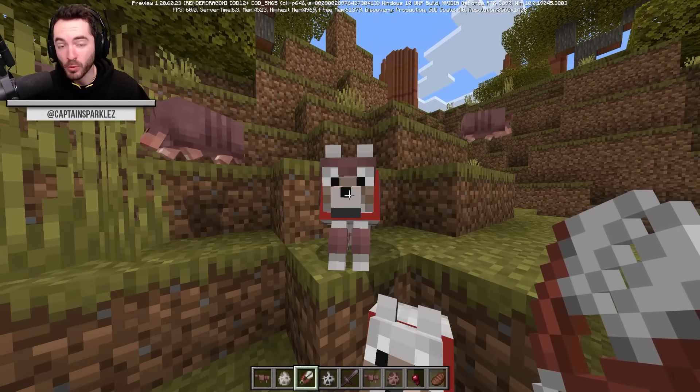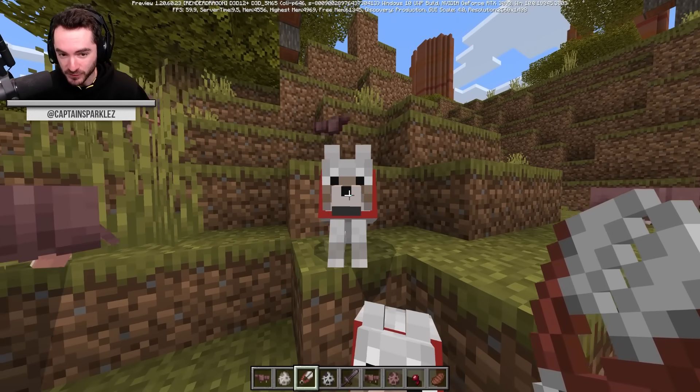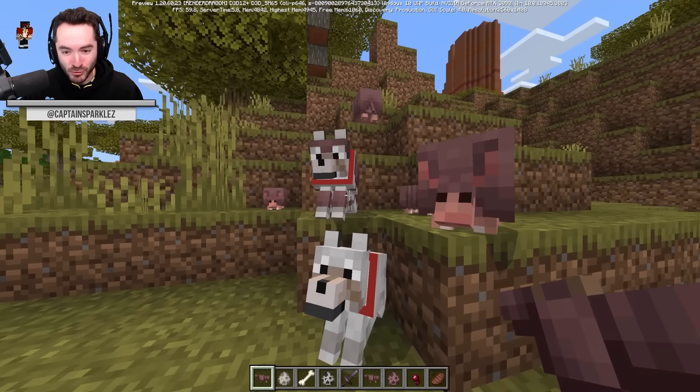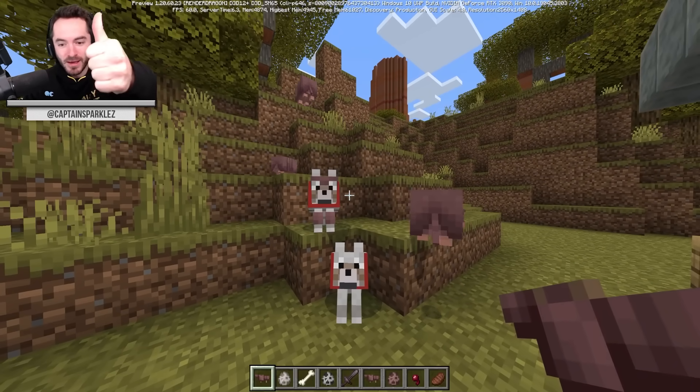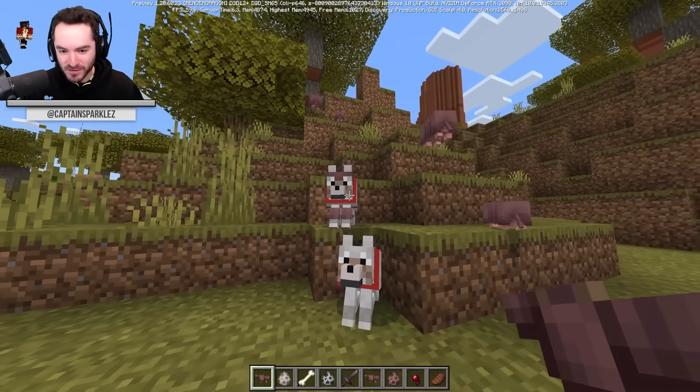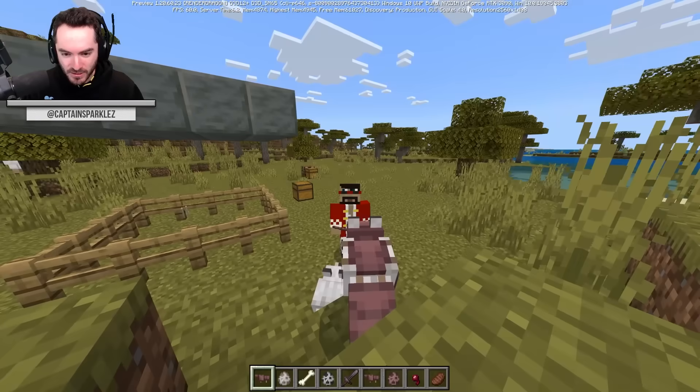All in all, pretty good stuff. I feel like they've delivered on the wolf armor — it's going to be used, there's no reason not to use it. I think it'd be really cool if you could dye it different colors, and I'm going to keep my hopes up that that ends up being doable. Also, if you want to remove the wolf armor from the wolf, you can just shear it and it pops off. Easy. That is it for armadillos and wolf armor. Make sure to like the video, check the playlist for more Minecraft 1.21 update-related content, and thanks for watching.